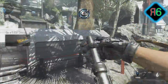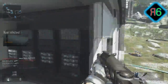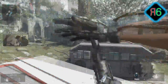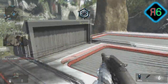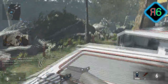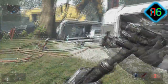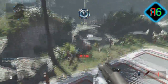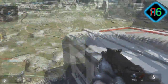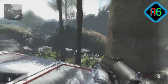You want to dodge around so that if someone throws a spike drone it won't hit you. The spike drone is nowhere near as good as the throwing knife was in Ghosts, and you're not very vulnerable to a spike drone in Advanced Warfare at all. So dodge around, do random patterns — go round places, move around, jump, boost, double jump, whatever. Just move around and do a random pattern.